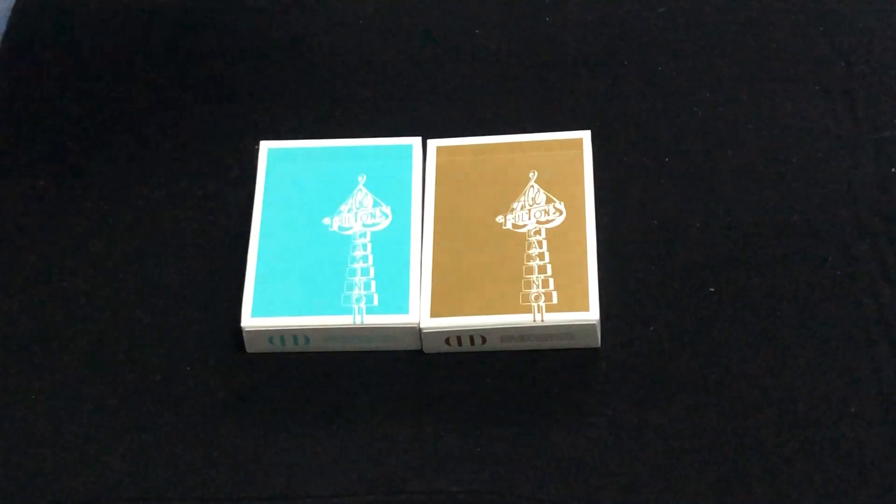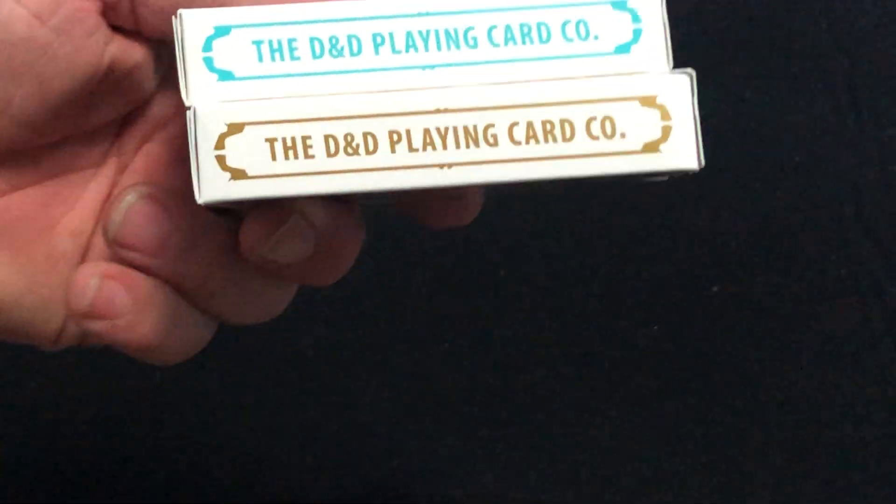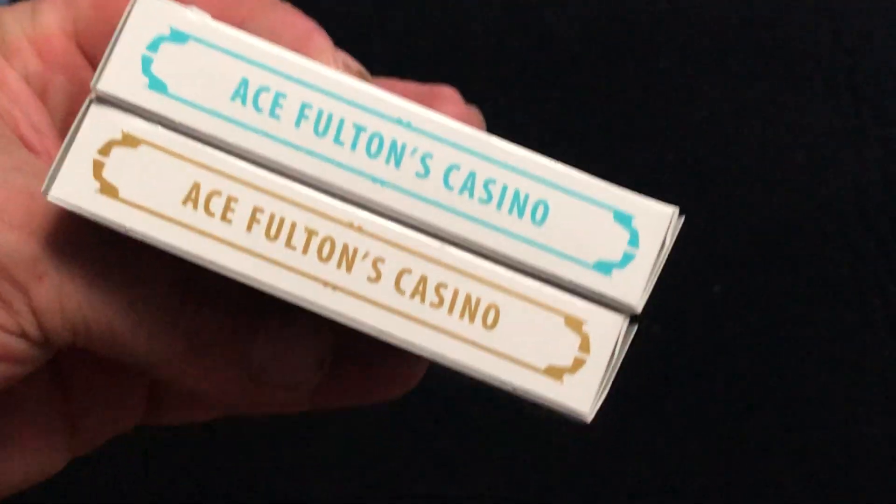I don't think there's metallic kings on the tuck aces. The tuck aces just has the design we're all familiar with — I think most of us are familiar with. D&D Playing Card Company on one side, Fulton's on the other. There's the Ace Fulton's, Ace Fulton's Casino.